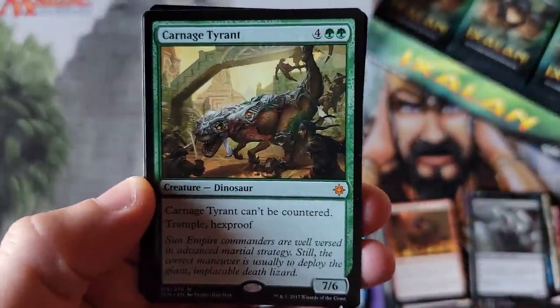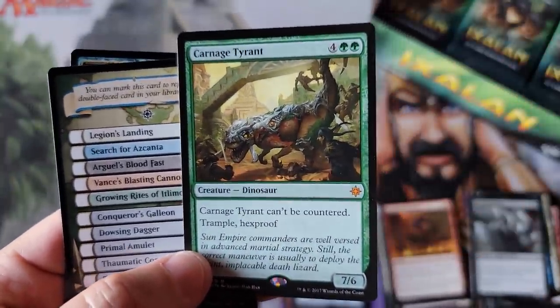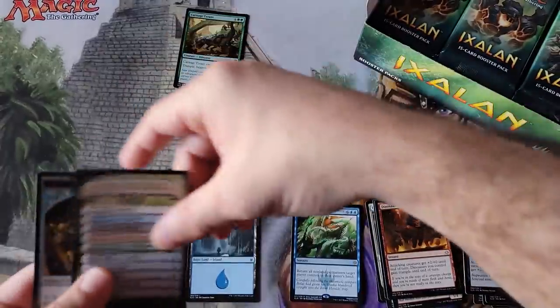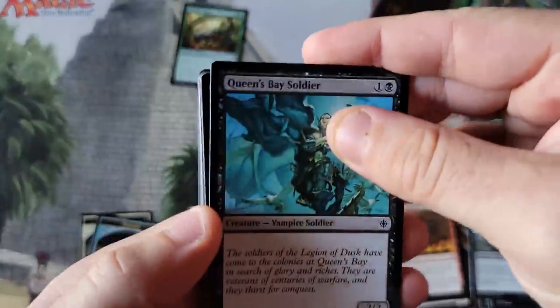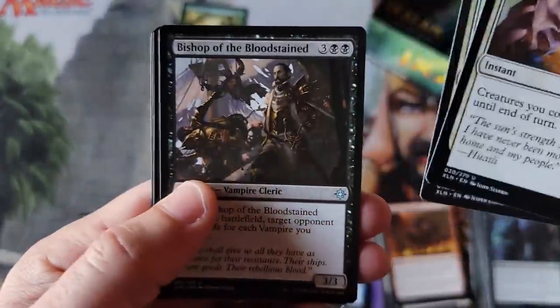Carnage Tyrant coming in — stupidly powerful, 7/6 for a six-drop, you can't target it, trampling. Just stupid. Next thing everybody needs to be aware of: this is one of the products where you actually want to get all the rares, not the mythics. This is a product where most of the value is in the rare slots.